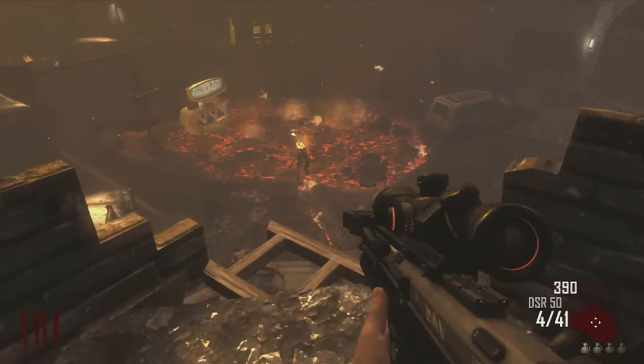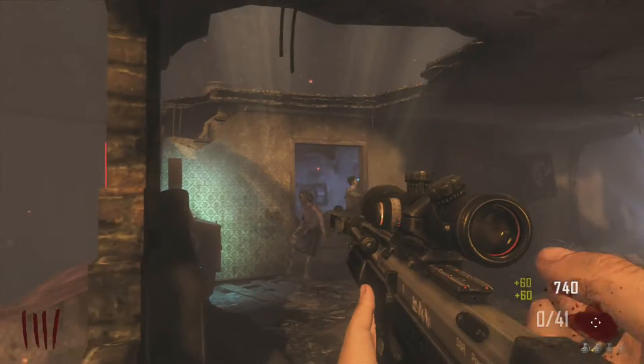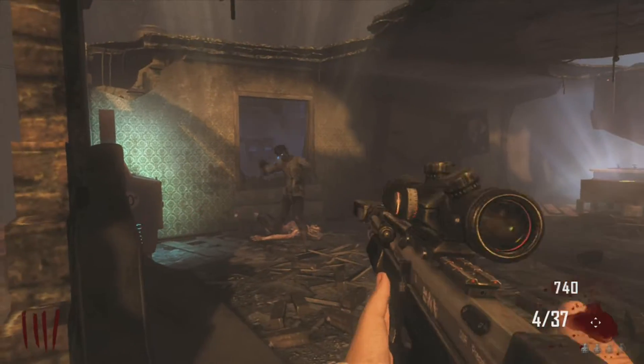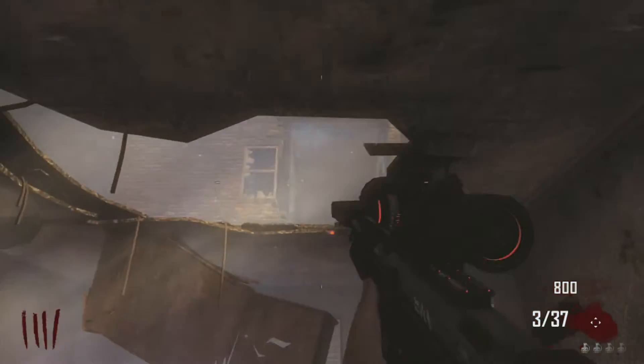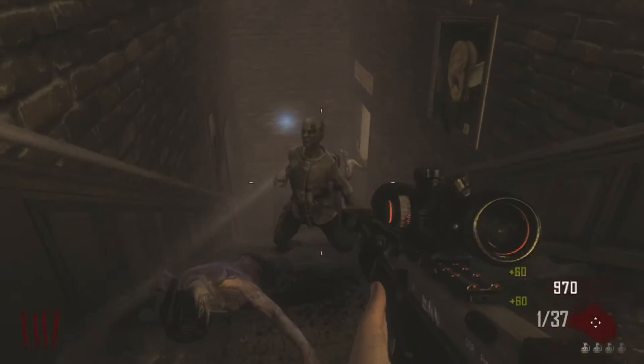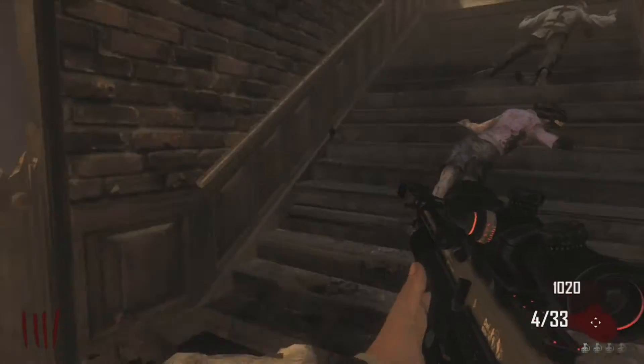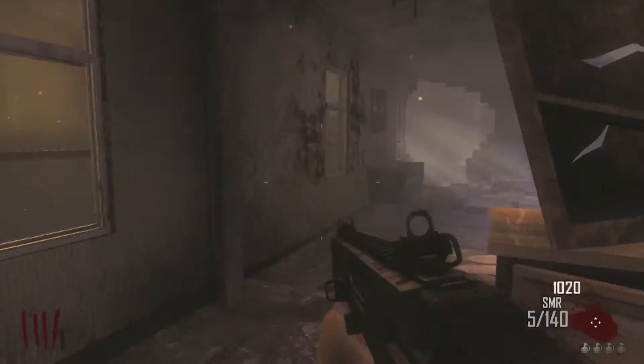Hey guys, welcome to Project Gaming. Today it's just a pretty basic solo glitch. It's kinda like half invincibility. It's kinda like that last one where you'll get a couple of stragglers on the side that'll come after you, but most of them won't come after you. Like the other one we posted pretty much. It's really easy to do and just in a sec I'll show you guys.